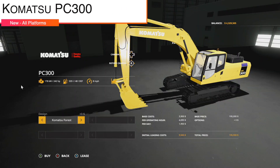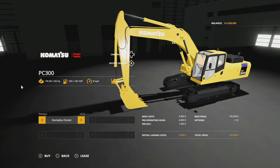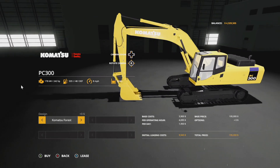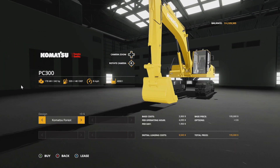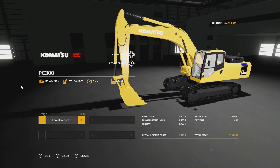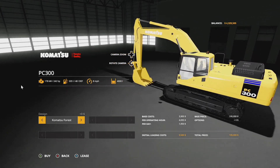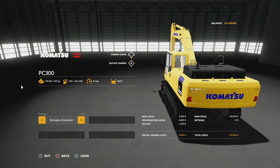Your new mod today for all platforms is the Komatsu PC 300 from Pepe978 and the FSI Modding Team. This is a Komatsu crawler excavator — it does have a forestry processor but it also comes with a shovel. The price is 195,000, it's got 242 horsepower, 535 liters of fuel, eight miles per hour top speed, and 4,000 liter bucket capacity. We have two designs: Komatsu Forest and Komatsu Excavator — basically white logos or blue logos.